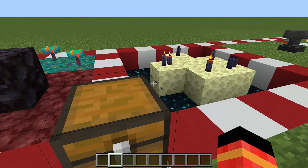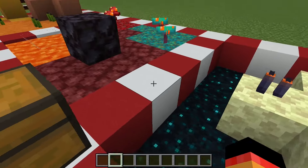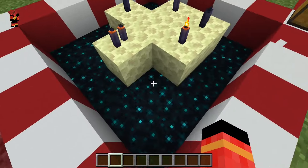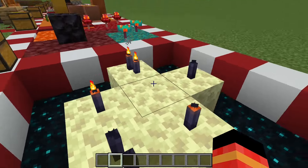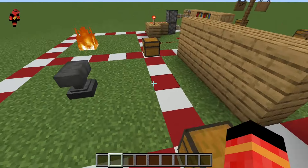Here we have a simple end island build. It uses 7 black candles and 7 end stones. Under the island I used gold blocks because they look most like the void. I also lit some of the candles to look like the end crystals are still alive, and some are dark because they're not.